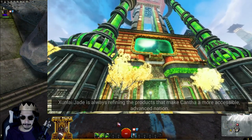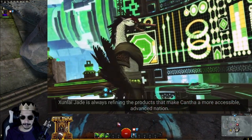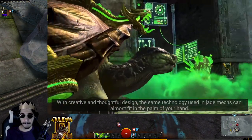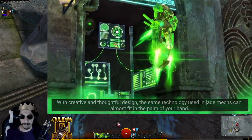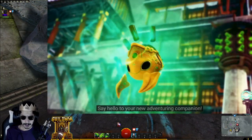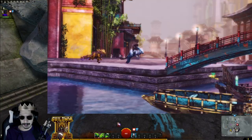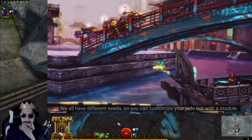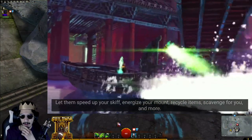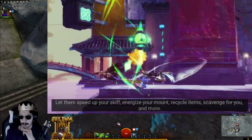Xenlai Jade is always refining the products that make Cantha a more accessible, advanced nation. With creative and thoughtful design, the same technology used in Jade Mechs can almost fit in the palm of your hand. Say hello to your new adventuring companion. We all have different needs, so you can customize your Jade Bot with a module — let them speed up your skiff, energize your mount, recycle items, scavenge for you, and more.